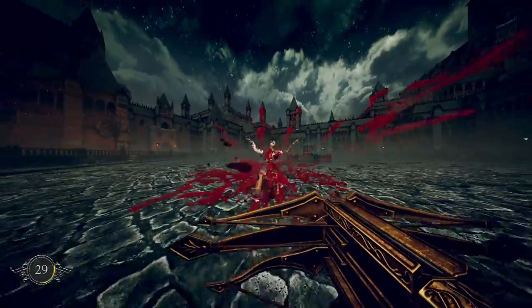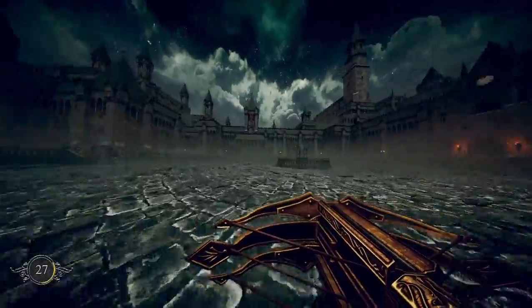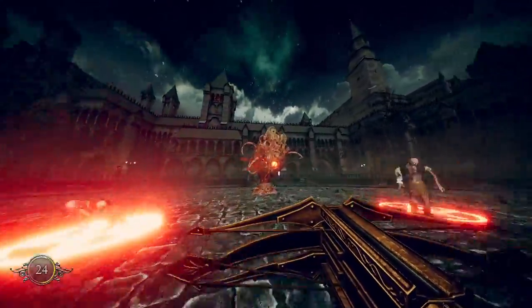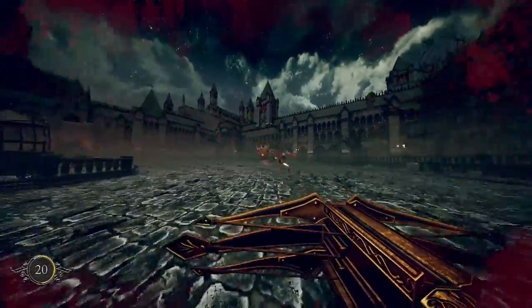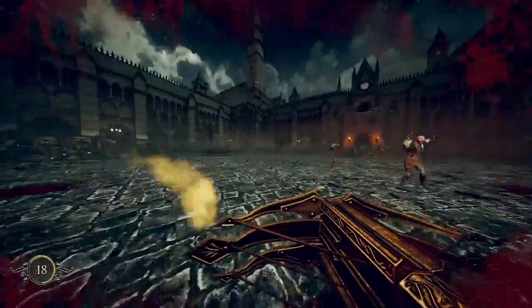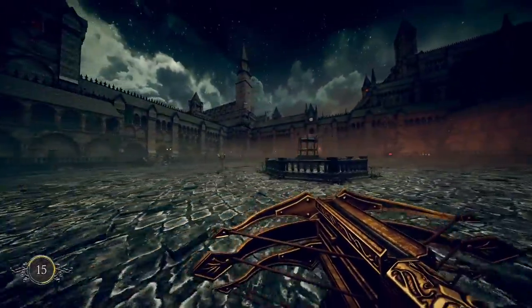It doesn't seem so far that anything is randomly generated in how the enemy spawns, so you can kind of plan out how you want to deal with an arena. What does Q do? I can't use Q yet.